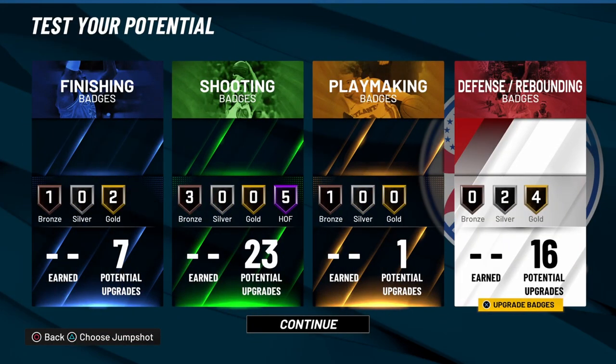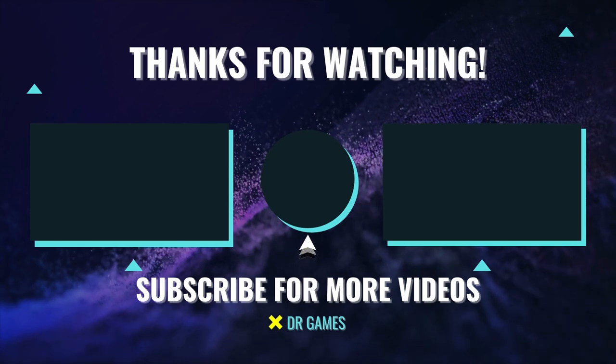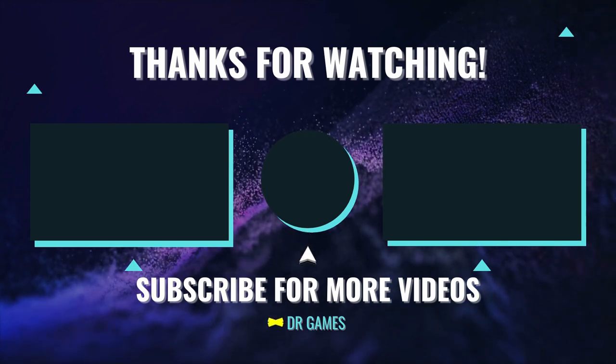That is the video for today on how to create a rare catfish build called a shot blocking wing in NBA 2K22 current gen. This build is an excellent spot up shooter, a very solid defender, and has very solid finishing. It can easily run the 3 in park or the 2s on the 2s court, and you can run it in the REC or even in the Pro-Am as a small forward. If you enjoyed the video, please hit that subscribe button and turn on post notifications so you won't miss out on any future videos. Can't wait to see y'all in the next one!